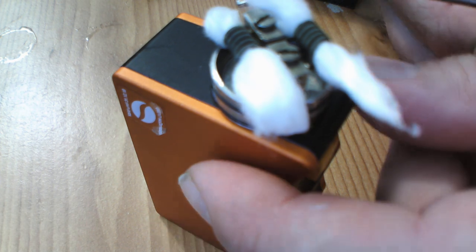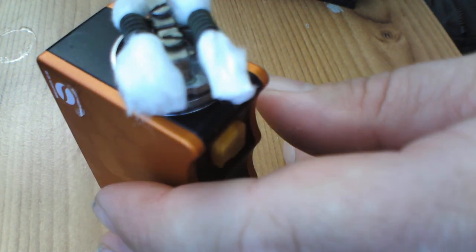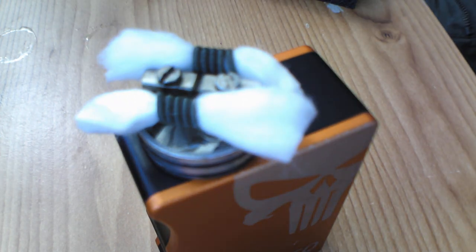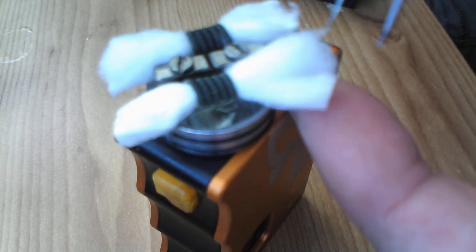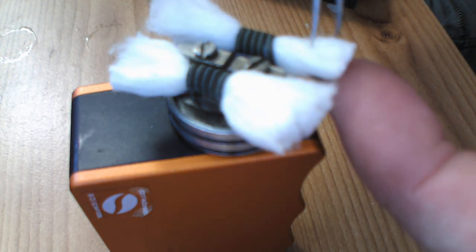There we go — that's the coils wicked up lovely. I'll just fluff them out a little bit. Grab my pointy tweezers — just fluffing them out, not thinning the cotton. Lovely jubbly, and there we go.